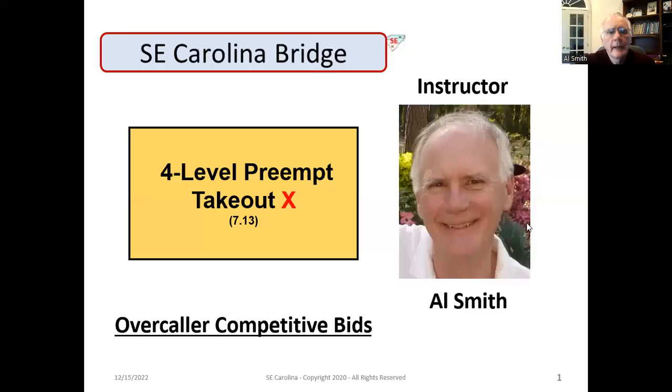Hi guys and y'all, Al Smith here. Today we're going to talk about how you handle a four-level preempt by your opponents, and how you use the takeout double and variances of the takeout double to describe your hand.